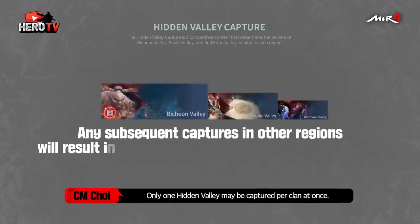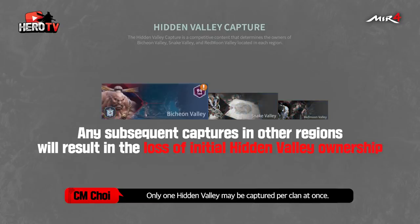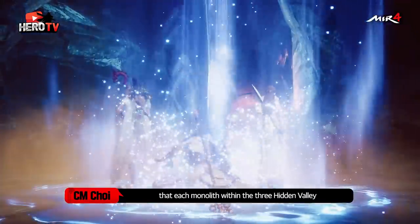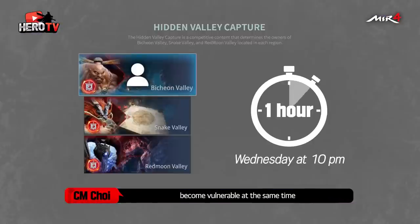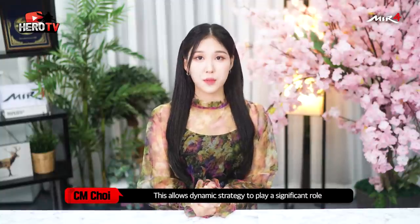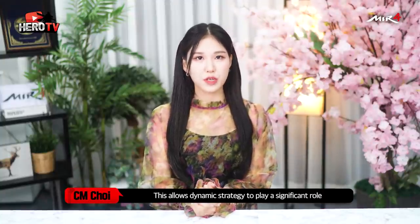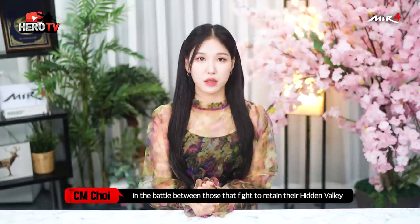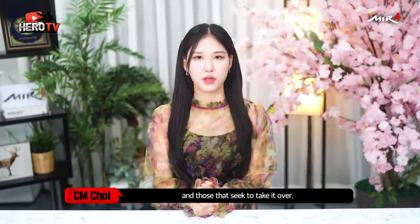Only one Hidden Valley may be captured per clan at once. The interesting thing is that each monolith within the three Hidden Valleys becomes vulnerable at the same time at 10pm on Wednesday. This allows dynamic strategy to play a significant role in the battle between those that fight to retain their Hidden Valley and those that seek to take it over.